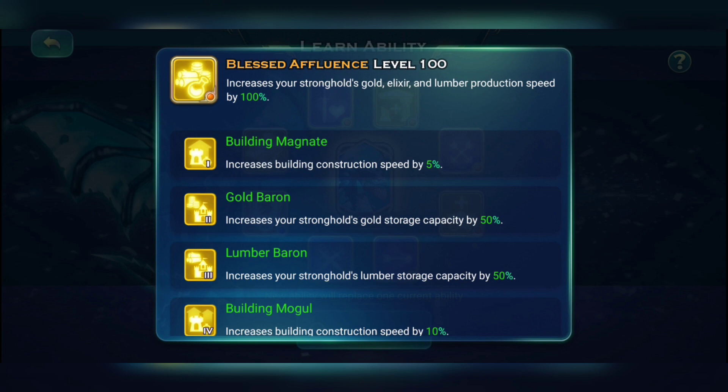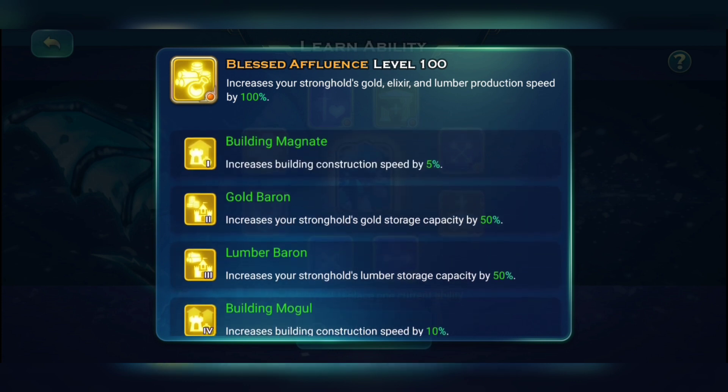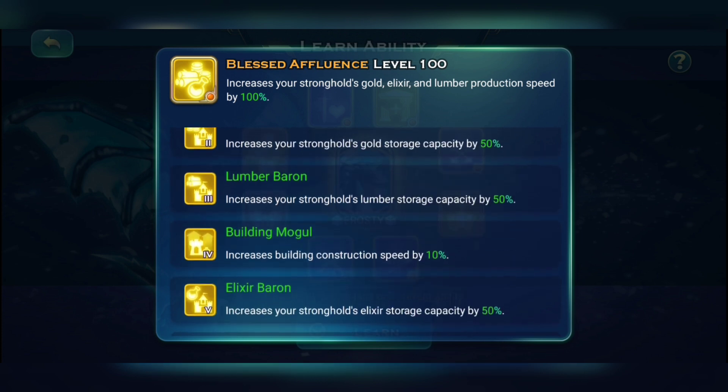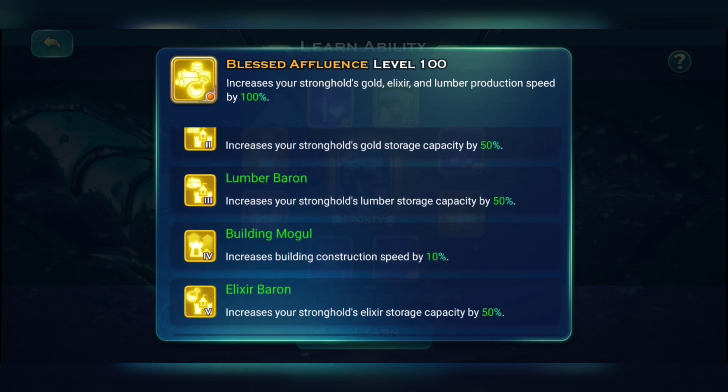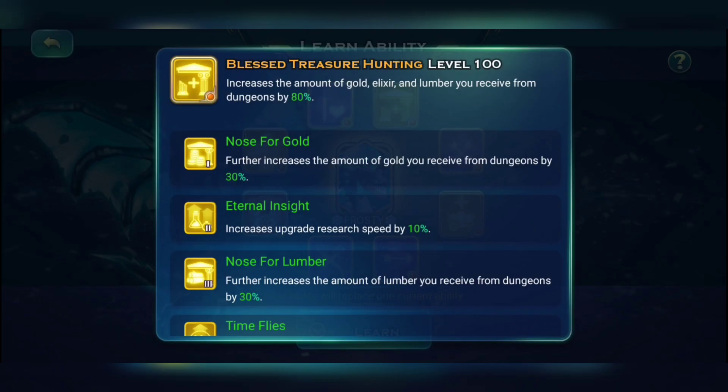Let's talk about the first yellow skill: Blessed Affluence. It increases your stronghold production speed by 100%. The key thing is at level one you get 5% extra building speed, and at level four you get 10% extra building speed — that's 15% building speed from just one skill.